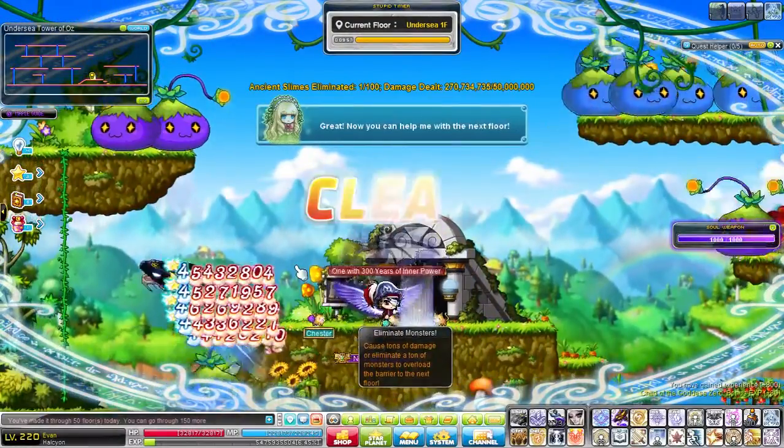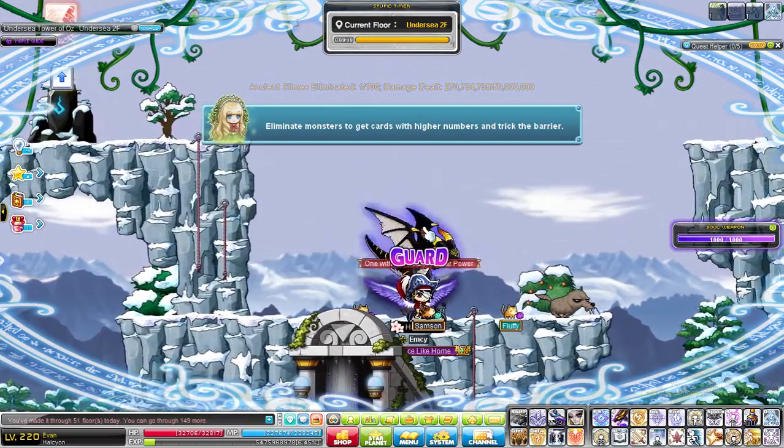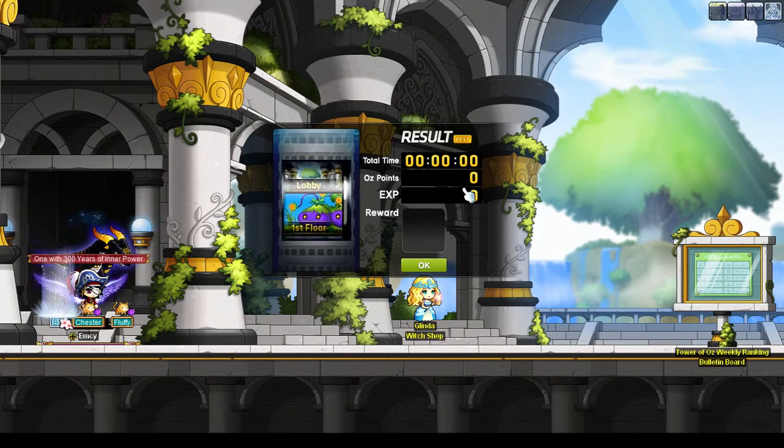You just go into the first floor and clear it — kill one thing, get your damage done, move on, and then exit at 2F. You don't want to stay here; you want to exit and get out, and then you will receive a box once you get through all this text.